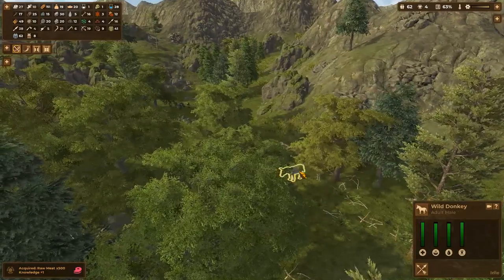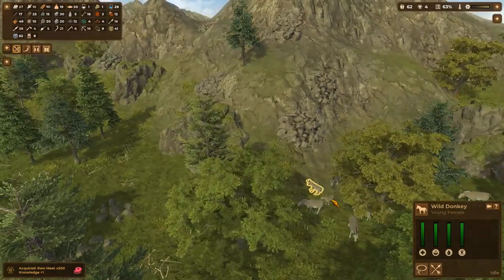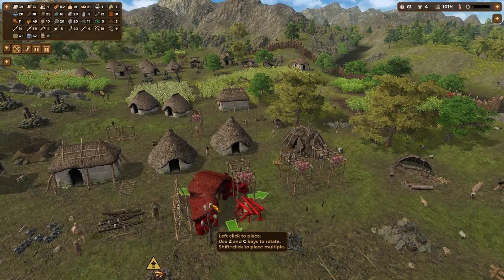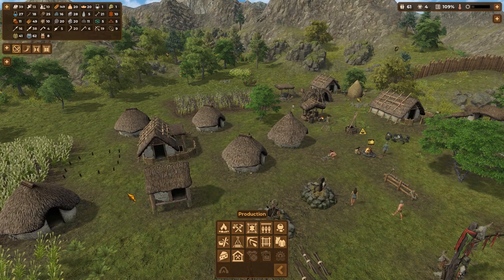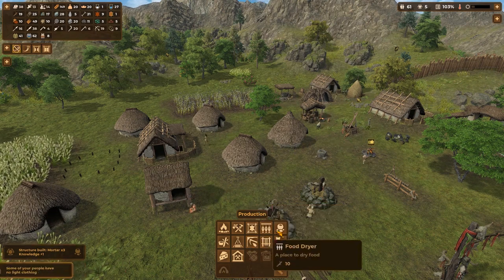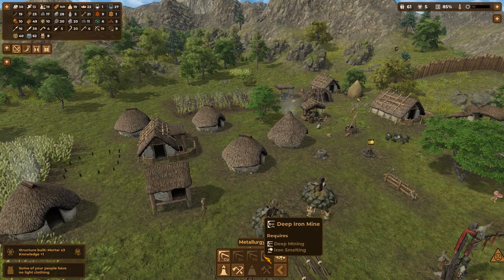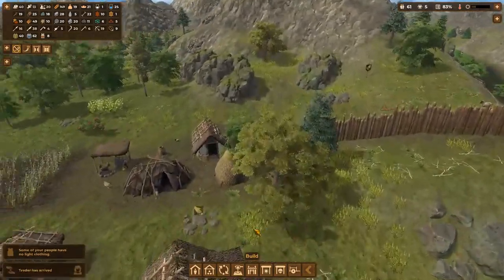We'll get some donkeys kicking around here eventually. We've got a workshop now — which I assume is better than the crafting spot. It makes bows, carts, sledges, and fishing rods. We've technically got a donkey now — excellent, we've domesticated one somewhere. Do my people know how to do a cart? We need a donkey — got that. Leather is my limiting factor right now. We need the tannin work area.